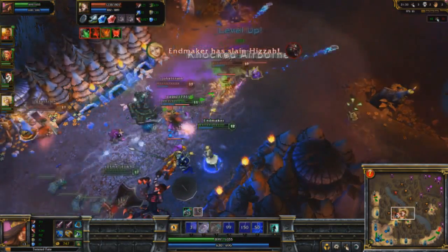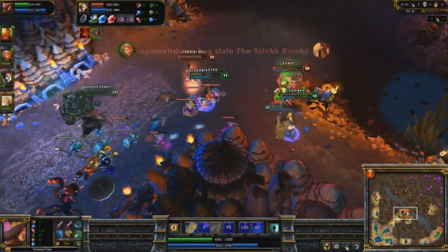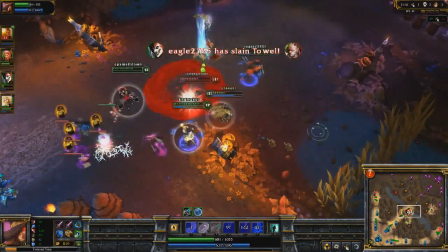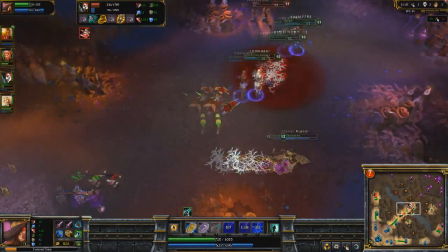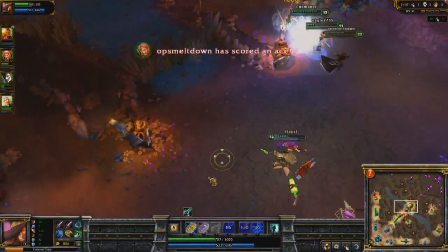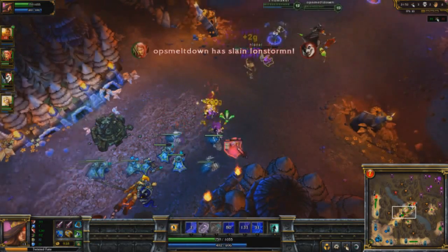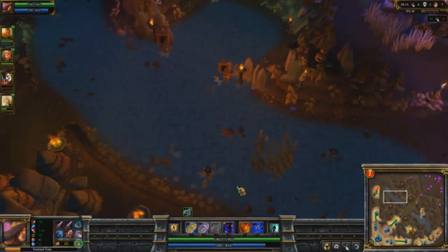Next up, Stack Deck. Stack Deck has a passive where every 4 attacks, Twisted Fate deals an additional amount of magic damage on that 4th attack. When he does so, his attack speed is increased by a percentage and his cooldowns are decreased by a percentage. Since Stack Deck applies every 4th attack, it's really important at some point to get Twisted Fate attack speed if you want this ability to get better and better as the game goes on.